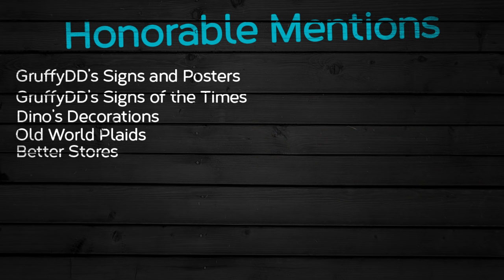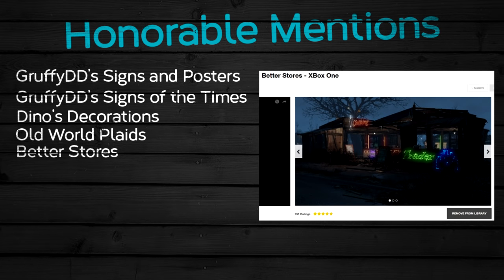Last but not least is Better Stores. It's very similar to Elven Blossom but not as cool as far as items go. The reason it made the list is because it gives me the option to build various creatures like bears, deathclaws, and even aliens. That's right — this is where Craig comes from, and that's why the mod made the list.